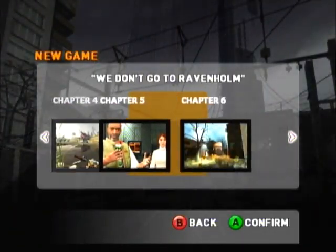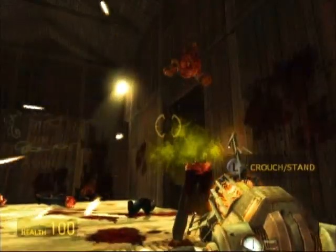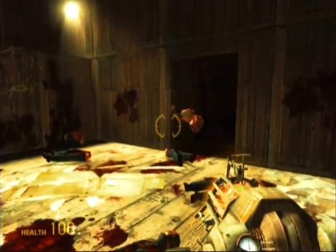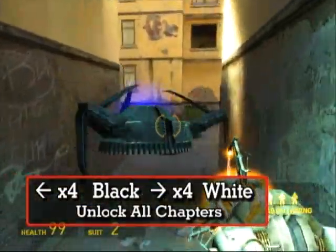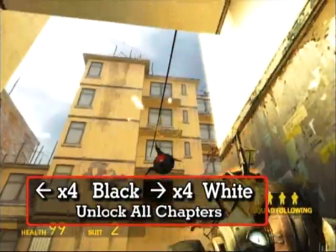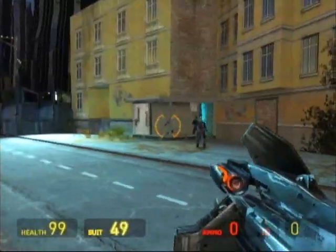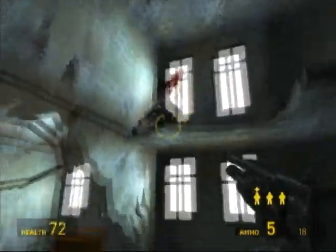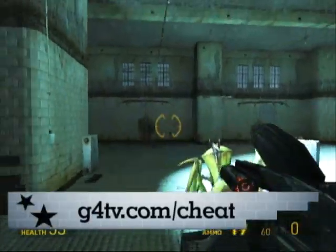And last but not least, one of our favorite codes — unlock all chapters. Inputting this code will let you romp around all the game's 15 chapters willy-nilly. During gameplay, enter Left four times, Black, Right four times, and White. That's our special welcome to the Xbox selection of codes for Half-Life 2. If you haven't been paying attention, you can see a recap of all the codes on our website at g4tv.com.